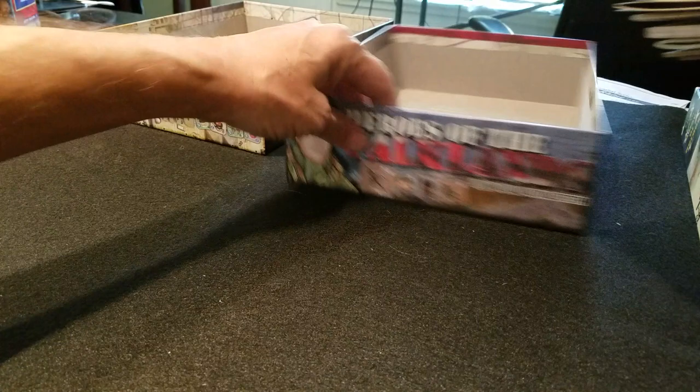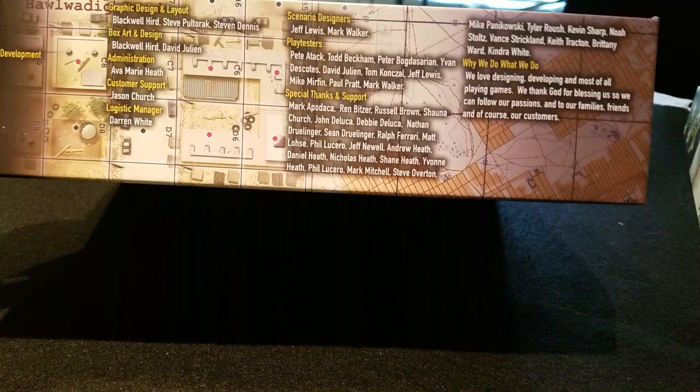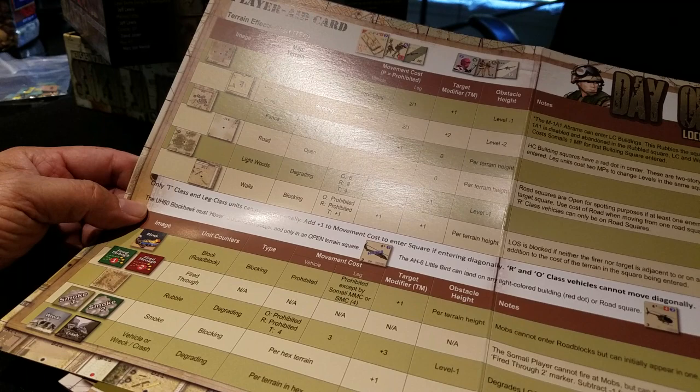Two dice inside. A little bit of promotional stuff on the side - all the designers and playtesters and fun people like that. So this is the terrain chart - we open it up. The map is very different in this game because it's highly urbanized and square hexes work really well here. It's very cool.